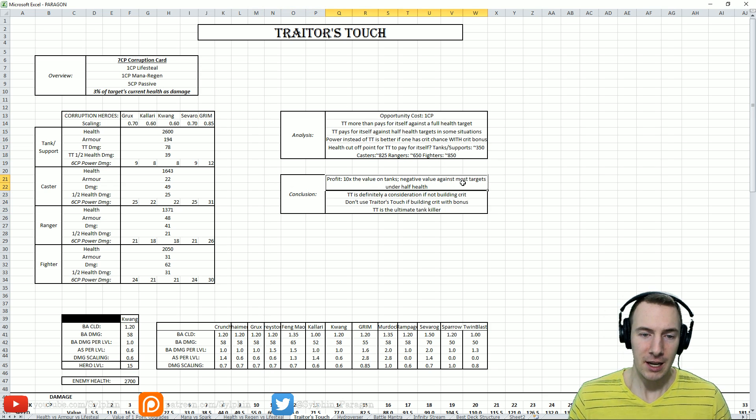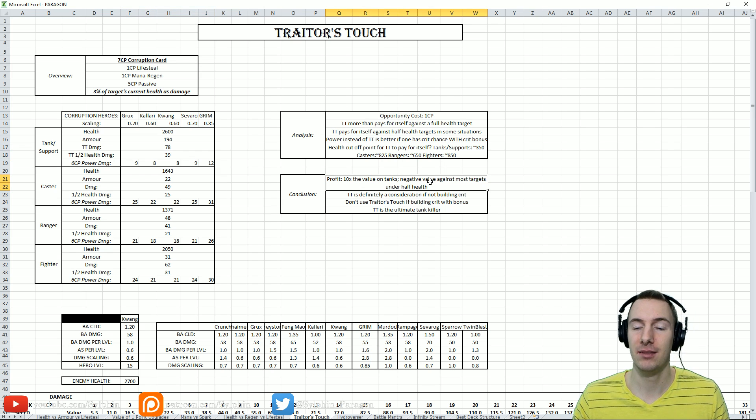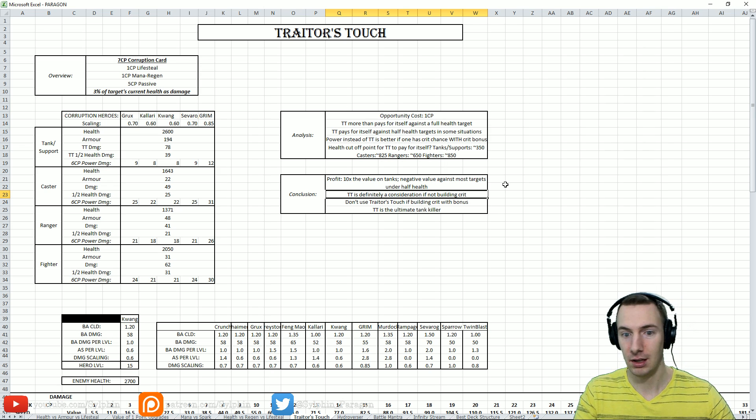Some conclusions: the profit of this card is about 10 times the value on tanks if you're not going for crit. Even at half health, it's four times the value — and four times isn't even 4 CP of extra damage. Unfortunately, it has negative value against most targets under half health — Traitor's Touch will hurt you against most targets below half health, except supports and tanks with high armor. Traitor's Touch is definitely a consideration if you're not building crit.